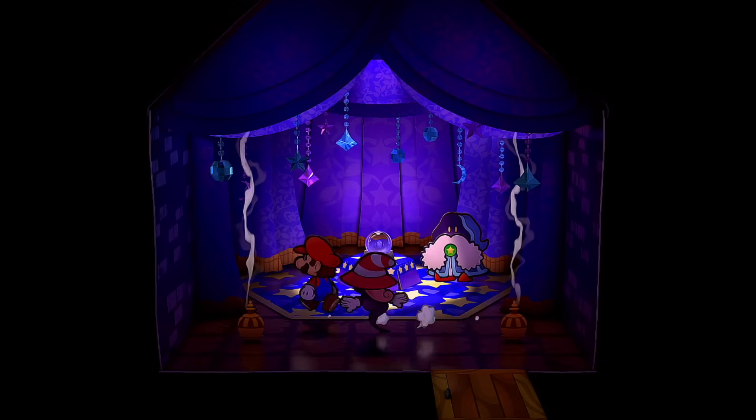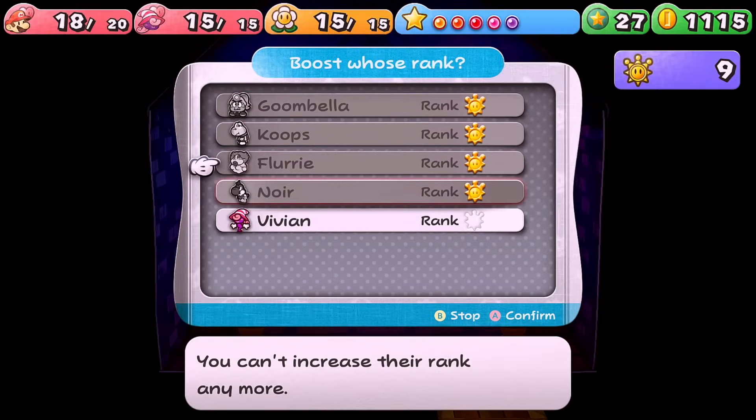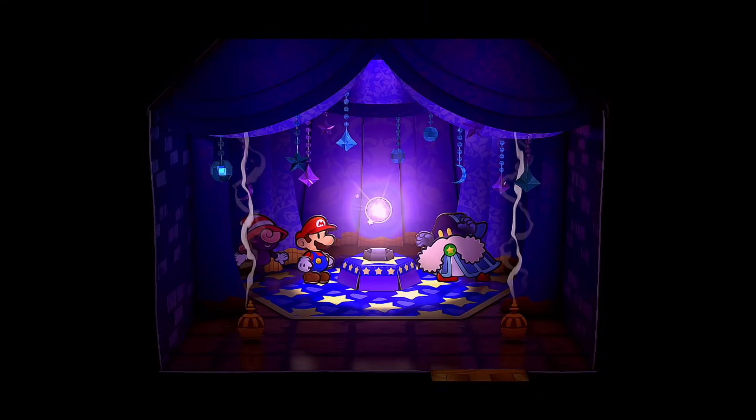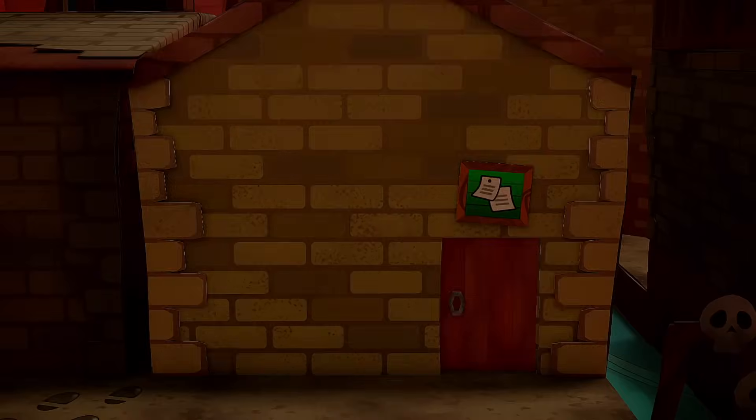After speaking with Frankly, let's head over to Merlon the wizard and upgrade our new partner Vivian. Even after upgrading her we have an excess of six shine sprites.